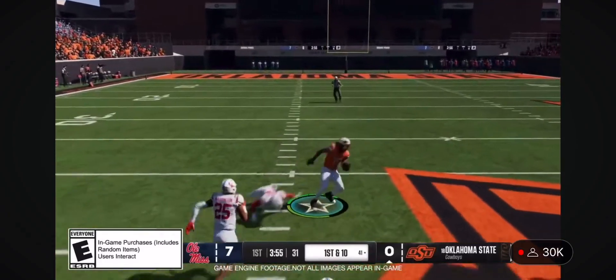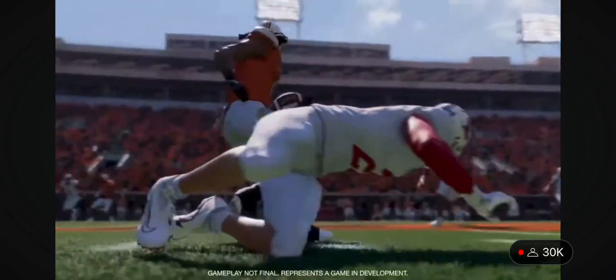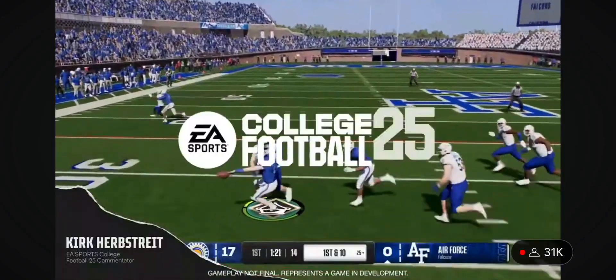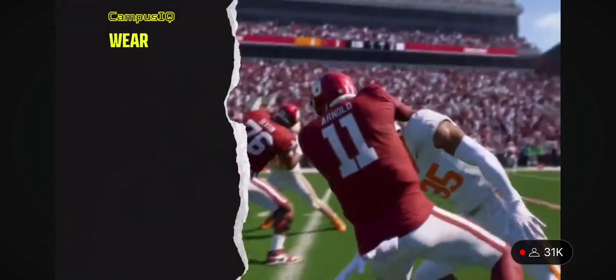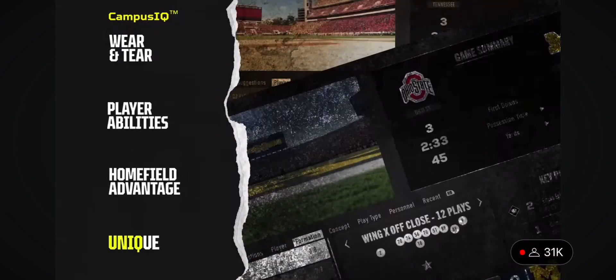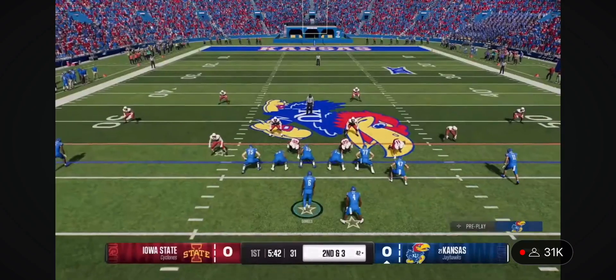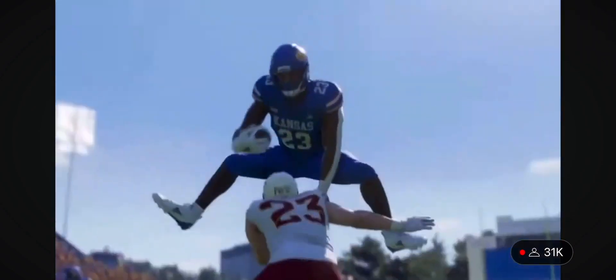Hey everyone, Kirk Herbstreit here and welcome to the official EA Sports College Football 25 Gameplay Deep Dive. Today's focus is on the exciting new Campus IQ Gameplay Feature Set, which includes the new Wear and Tear System, player abilities, home field advantage, unique playbooks, and a host of new mechanics that deliver the explosive, fast-paced gameplay unique to college football. Let's get into it.